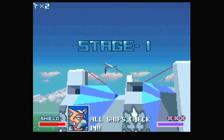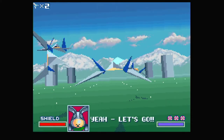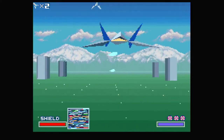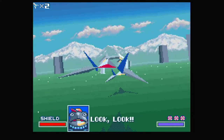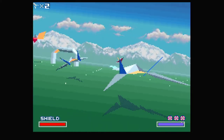'Damn it. All ships check in.' Okay, yeah, let's go! We got other characters. You play as Fox, while the bird-like character is Falco. The toad or frog-like character is Slippy — yeah, he is Slippy. And then the rabbit or hare-like character is Peppy.